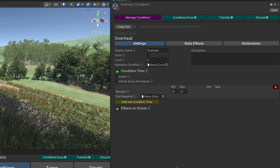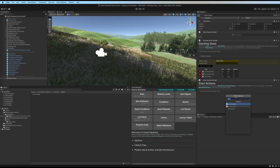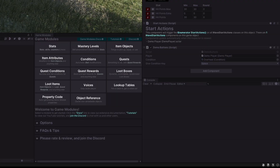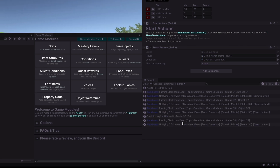Now let's create a demo button to give this to the player. We'll add that to our player, populate the player and populate the condition to be overheal, and use space as the key — so we'll jump and give ourselves overheal at the same time. Let's see it in action. We press space and the player's hit points is now 40 out of 30.